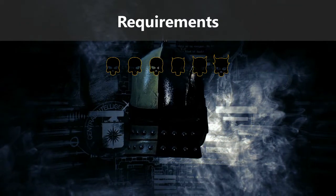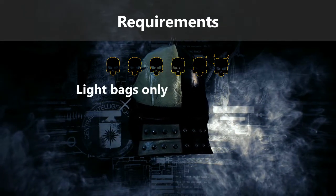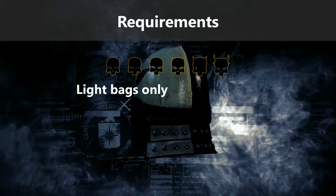Also, since we need to sprint, only light bags work, so just use the math bags from the main heist and ignore the necrocloaker safe loot.